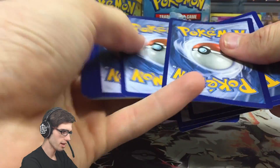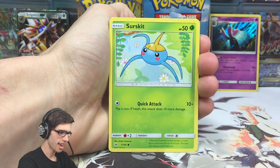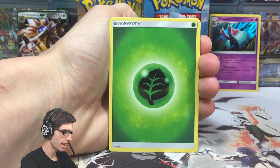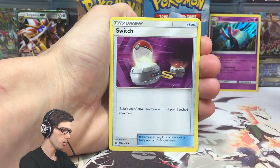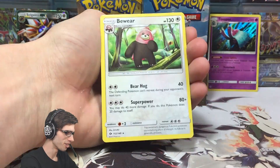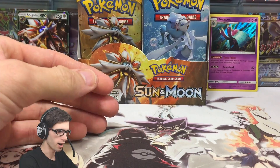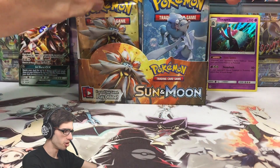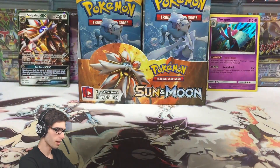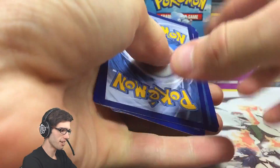So we've got a Fomantis, a Surskit, a Grubbin, Crabrawler, Mareanie, a Grass Energy, Granbull, Boldore, Switch, a Reverse Holo Wingull - not bad - and a Bewear, a regular rare. It's got 130 HP with Bear Hug and Super Power. I really do love the look of the new Reverse Holo pattern - they really did well with that. It was definitely about time they switched it up, and they definitely did it right.